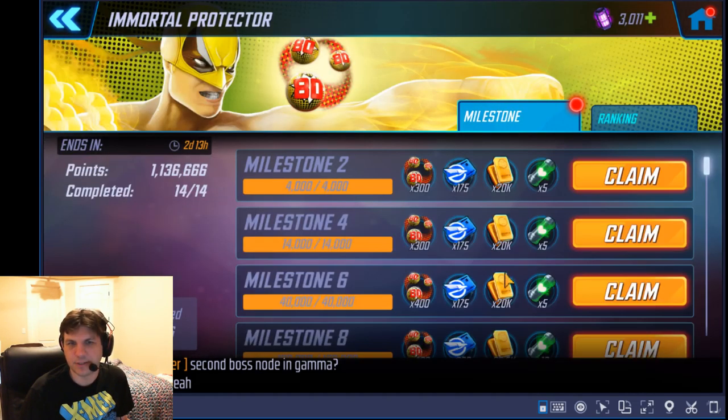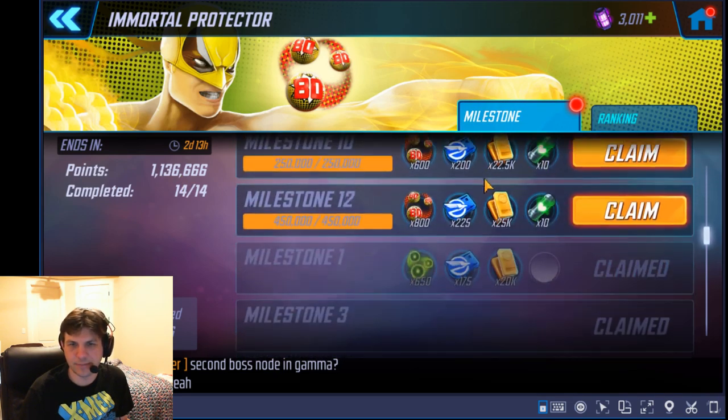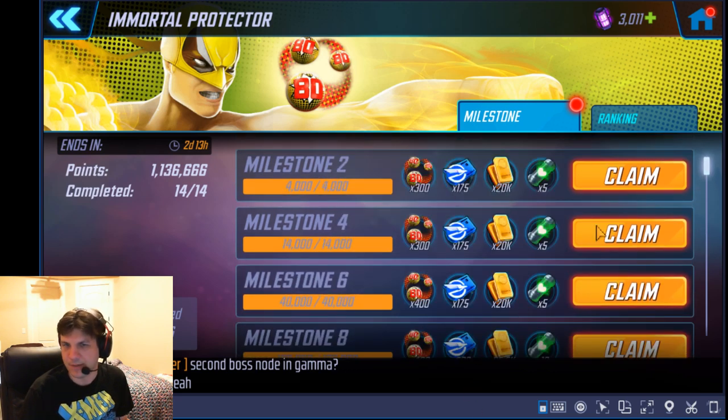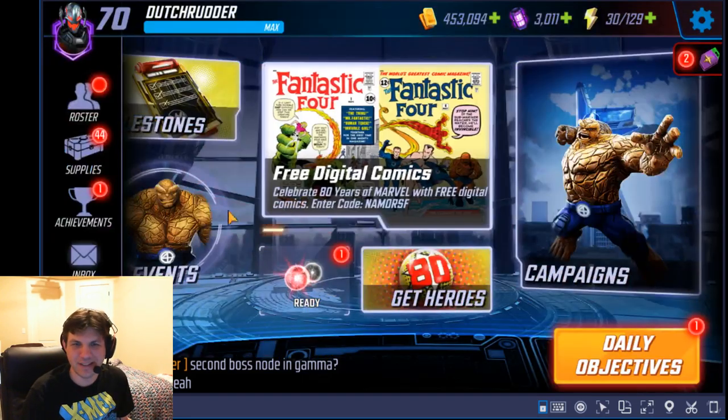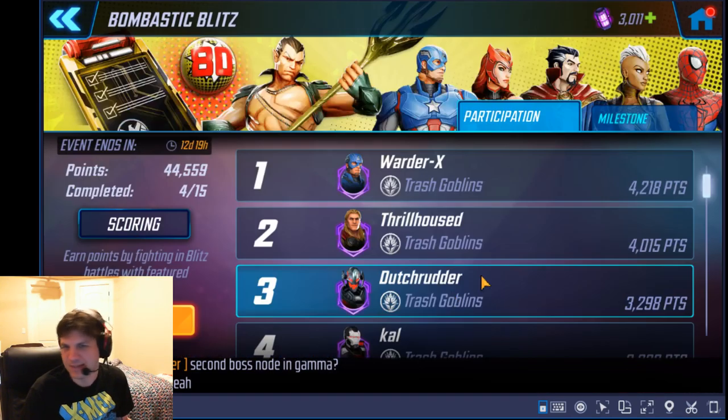If you don't need Iron Fist shards, get up to about 500k or 600k and then drop down, just doing these rotations with good characters. I've gotten half a million points since I started doing that. That way you can contribute a lot to this milestone for your alliance. I'm only at 3,200 right now — I still need to do a few more rotations and use some blitz charges, but some of my teammates are in the 4K range.